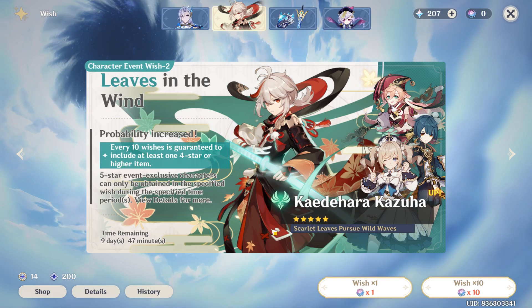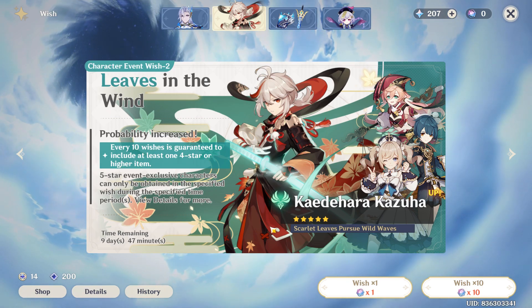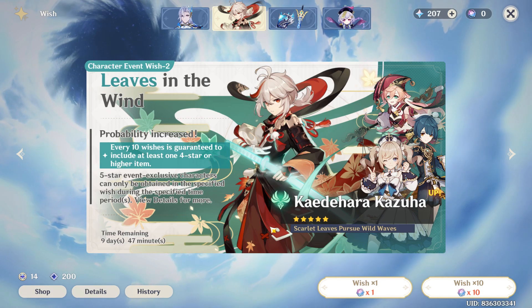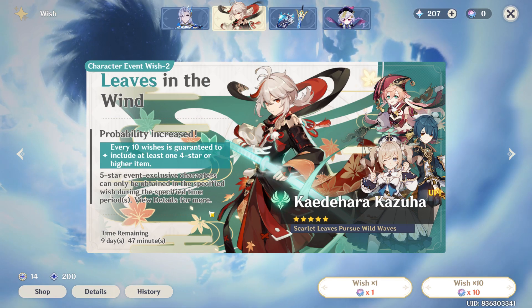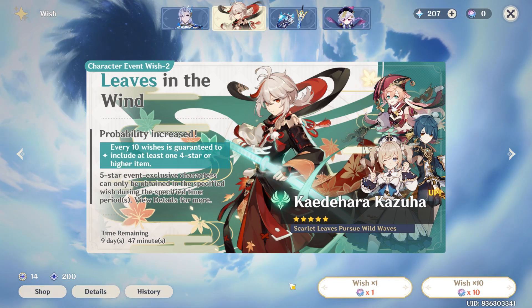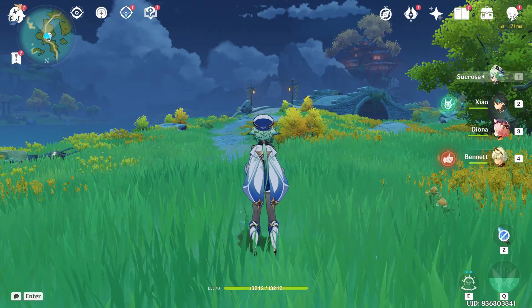All you have to do guys is just make a wish — just keep on wishing until you get him. It purely depends on your luck, so all the best getting the character. That's how you get the character Gun You on your Games in Empire.